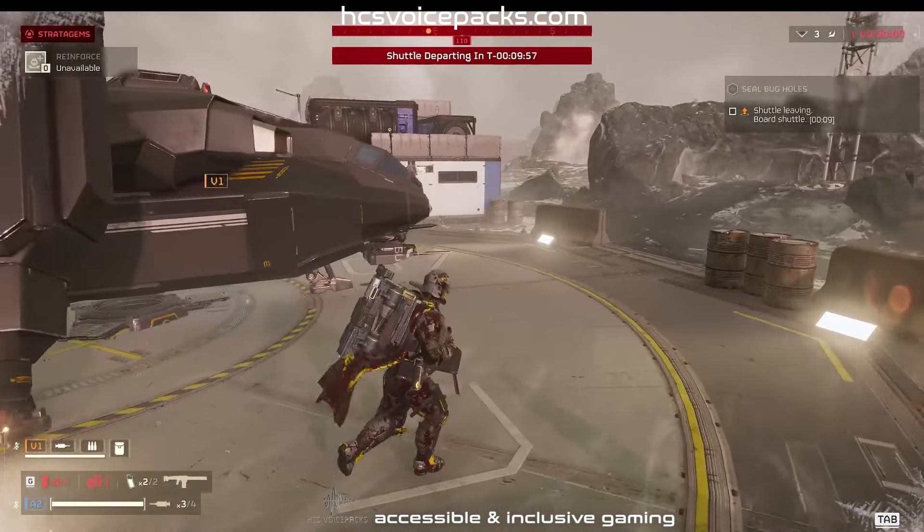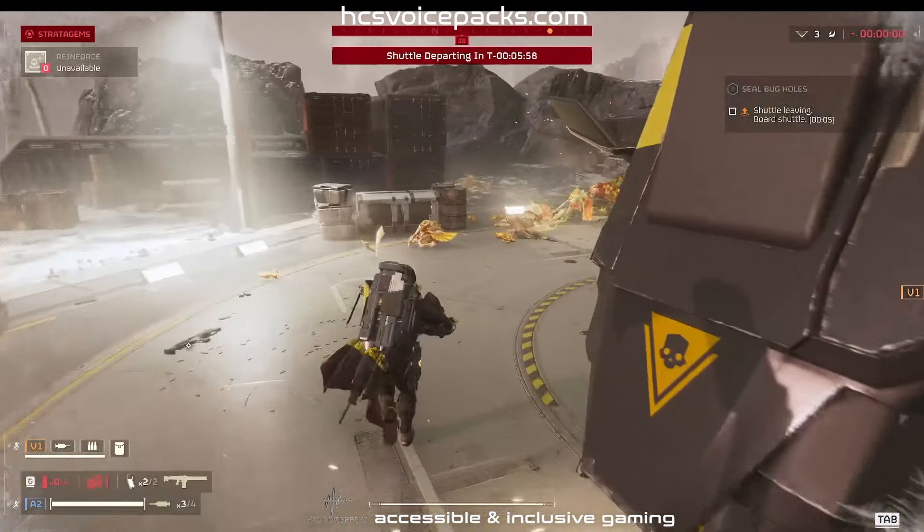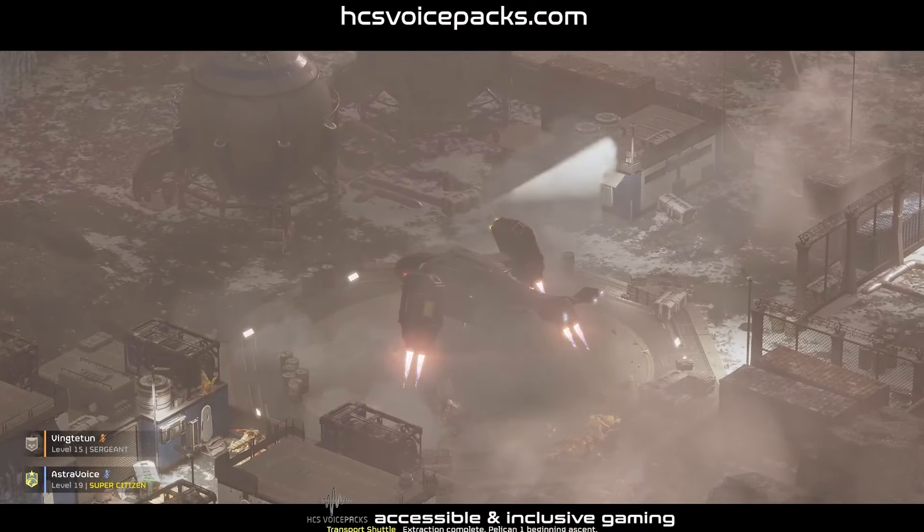It is also fitted with a devastating forward cannon, capable of delivering deadly ordnance, ensuring the safety of Helldivers during a challenging dust-off. Complete. Pelican one beginning descent.